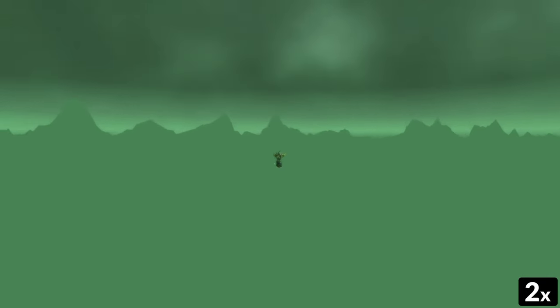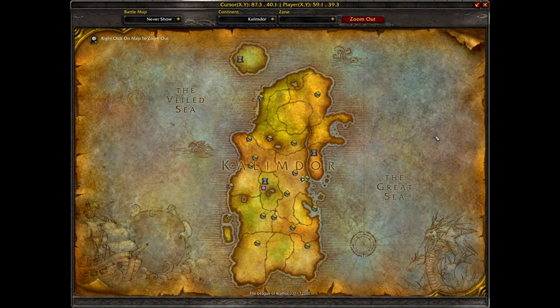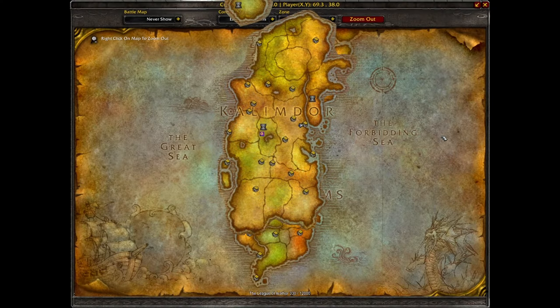You can consistently and reliably make a map that shows you exactly where you will travel between the two, minus Z location, unless someone takes the time to map that. The easiest way to create this map is to screenshot your location when zoomed out on one continent, use the technique to travel to the other continent, and then screenshot your location again. Overlapping these two screenshots with your area aligned will give you the map you're looking for.